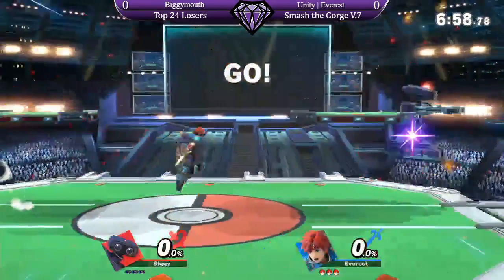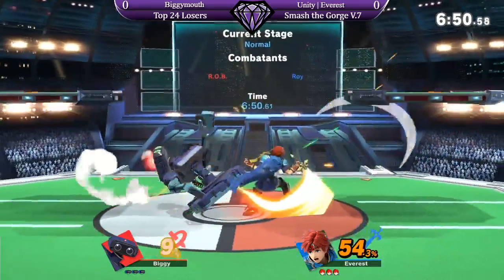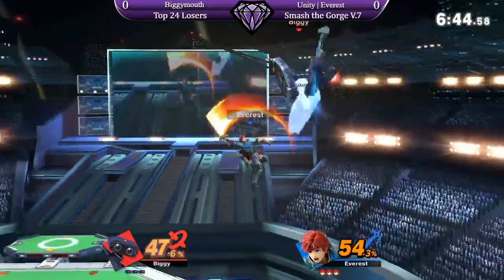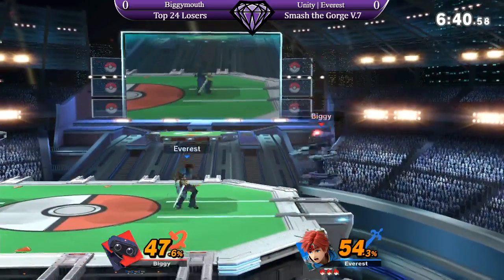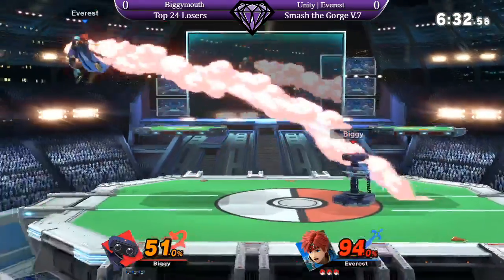I'm definitely looking forward to them killing each other with side B at 60. That's definitely going to be a common factor. Biggie's looking for these Z-drop Nair combos, and he's got multiple ways to end those combos. He can finish it with a Nair into side B, he can throw the gyro and then side B, he can fair, Z-drop fair, and then throw the gyro and side B. So that's one thing we're going to see — how he's able to finish those combos, or if he's not even going to be able to get them in the first place.